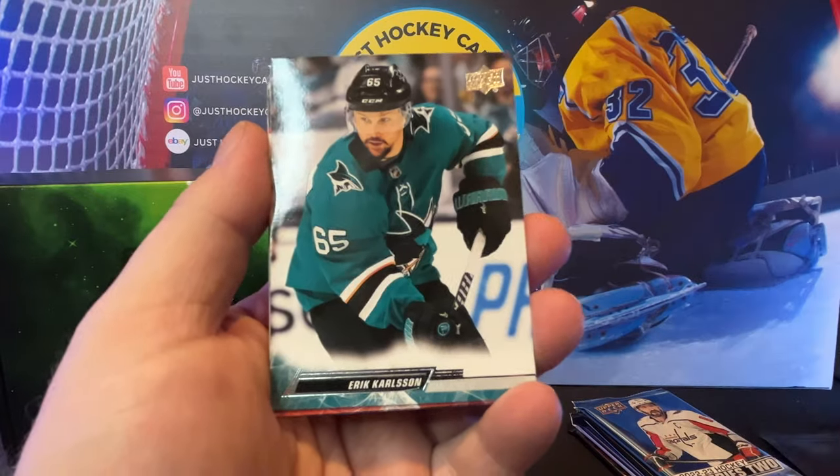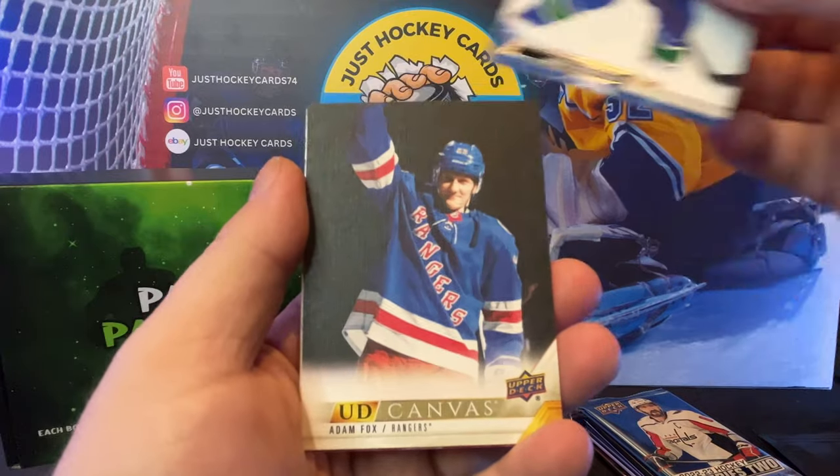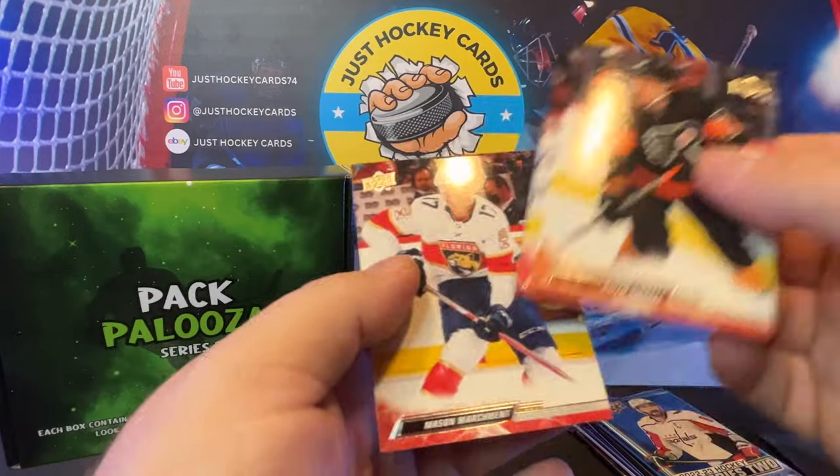LEA, Carlson, Lucas Raymond, PodColson, Adam Fox, UD Canvas. No Young Gun. Base.